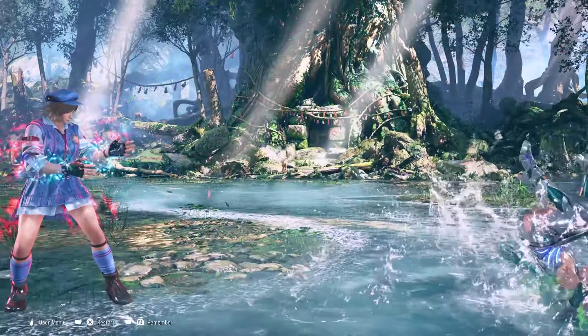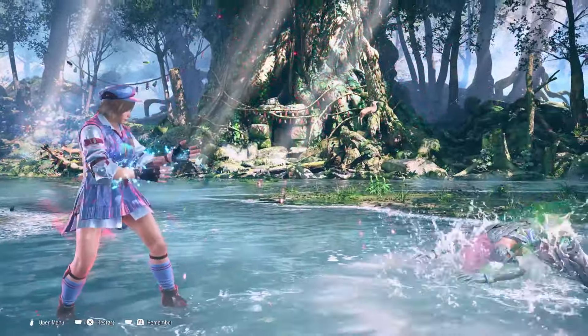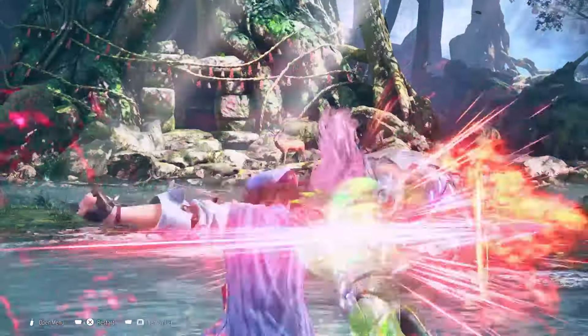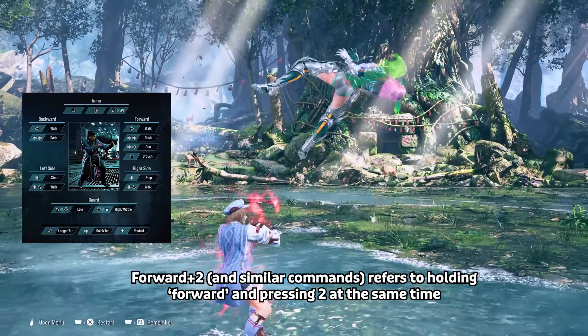She has a lot of forward-forward moves that bring her close to the opponent. Neutral skip is all about controlling space, and in this game you need to control space and be confident throwing out moves. Asuka is pretty good at throwing out moves without being too punishable, and she has decent punishment — forward 2 being a good punisher launcher.